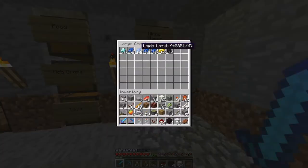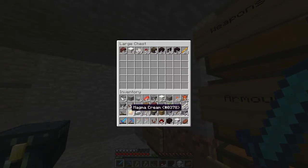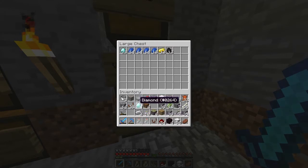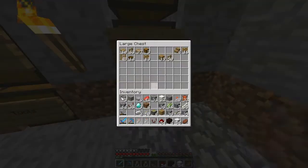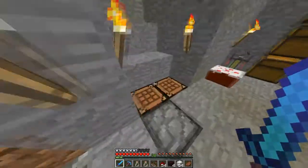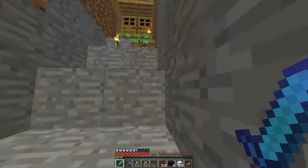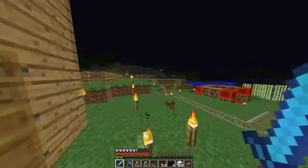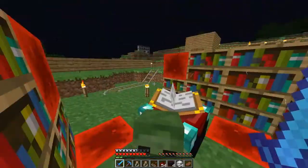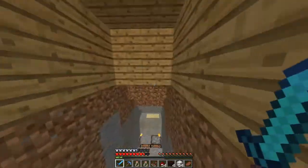I almost forgot — I still have to enchant my diamond pickaxe that I'm gonna make. I'm gonna put all this stuff from the nether into storage and we'll enchant my diamond pickaxe. Let's get three diamonds — well, that's four. And we do not have sticks, so wood. On the one I have now, it's a fortune three pickaxe, and I'm going for efficiency. We got Silk Touch — and I am ready to silk all over that touch.